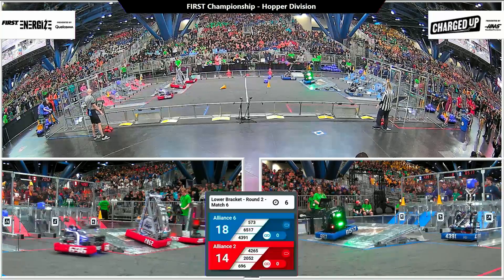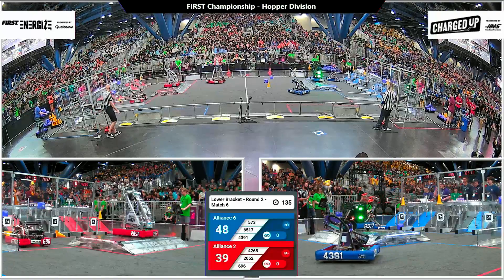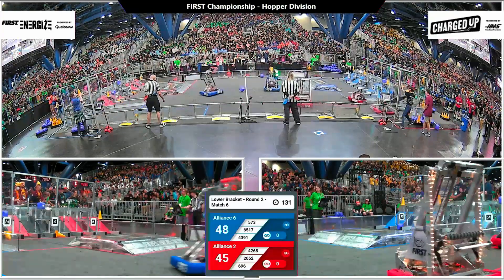696 Circuit Breakers coming back with a second cube. Over on blue, three cones in the top row and then a couple of cubes to finish it off. Each alliance also has a robot up and engaged on the charge station as we move into our tele-operated period.